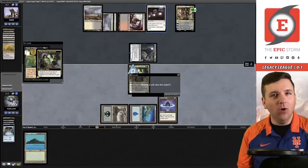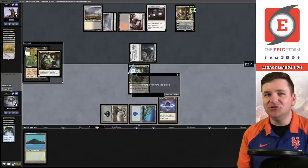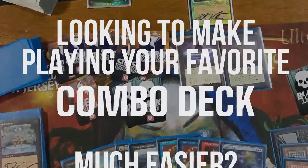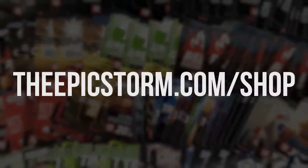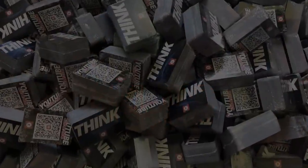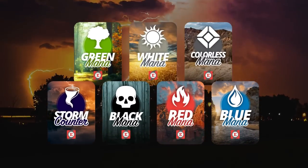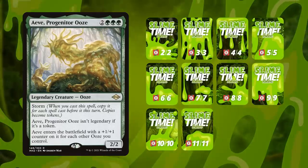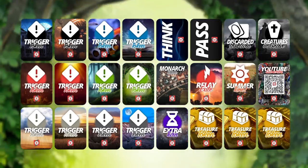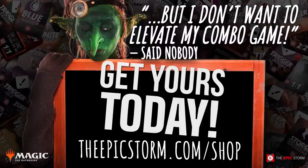I told you we were going to win all of them! Looking to make playing your favorite combo deck much easier? Look no further than the Epic Storm Mini Token Combo Pack, available at theepicstorm.com/shop for $14.99. This combo token pack comes with 84 double-sided tokens, including classic Storm and mana tokens as well as fan favorites such as Goblins, Squirrels, and Slime. We've expanded this token pack to cover a variety of formats — stop by the shop and make an easy decision to elevate your combo game.